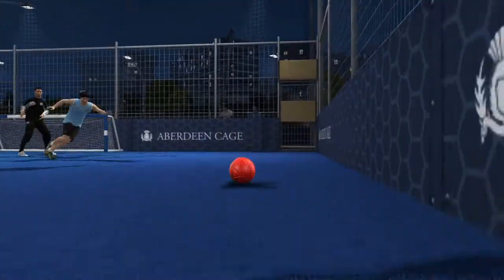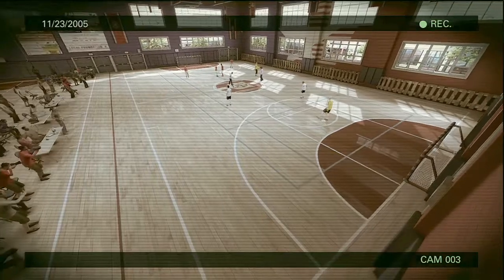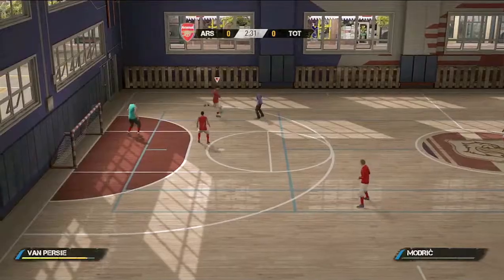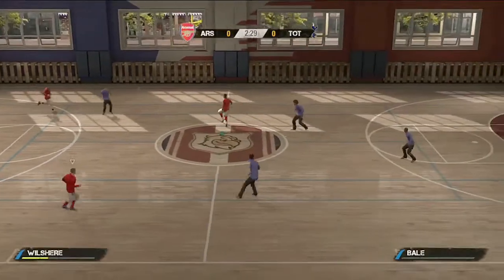We also have different physics of the walls themselves. If you play within a gym, you'll have a standard brick wall on one side potentially, and maybe more of a fenced wall on the other side. The physics of the fence versus brick will play quite differently.